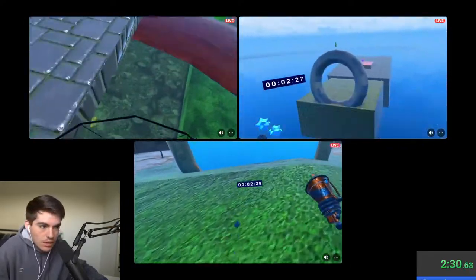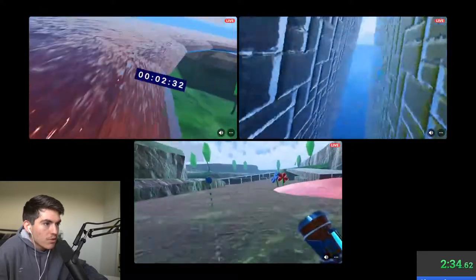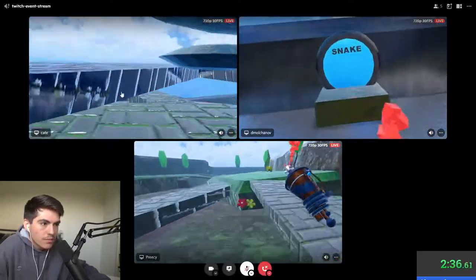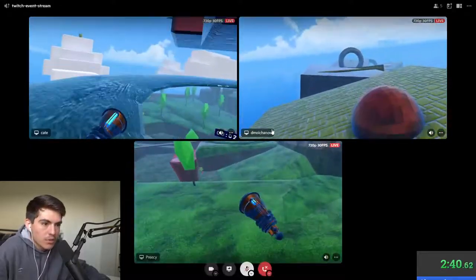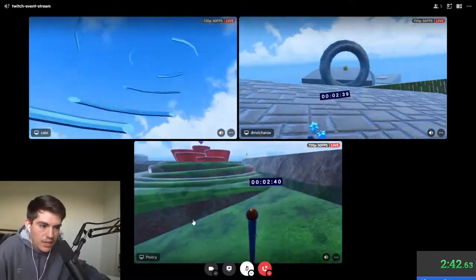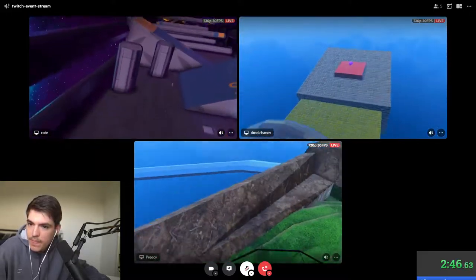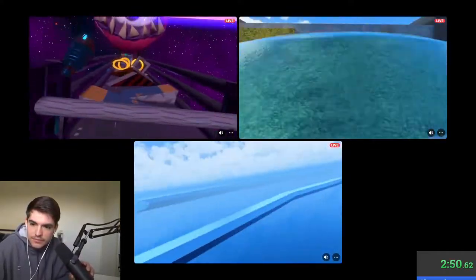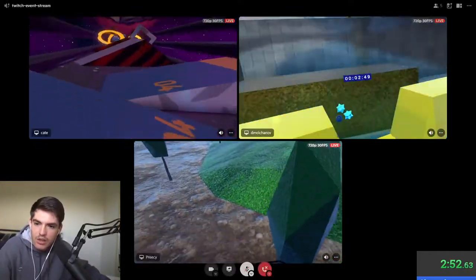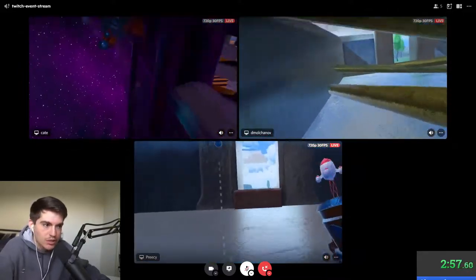Hollow is doing the best so far. Get your predictions in chat! If you think Hollow is going to win, put his name first. You have to put all three names — so if you think Hollow gets first, Kate gets second, and Precy gets third, you type 'Hollow Kate Precy.' The winner gets a free key for the game. Fletchit is going with Hollow, then Precy, then Kate.